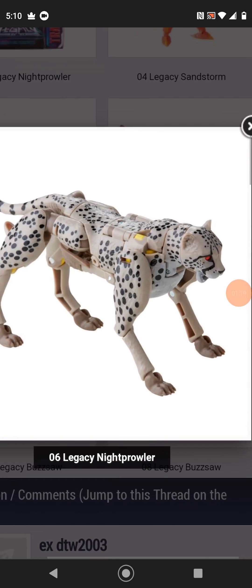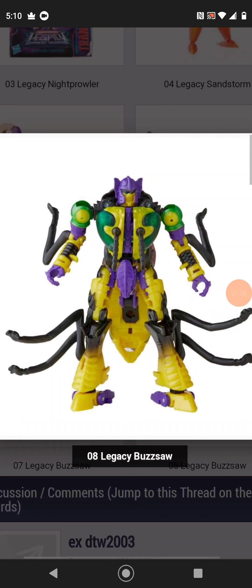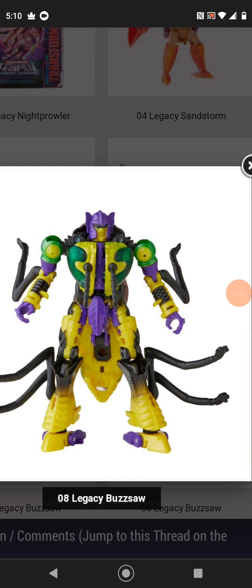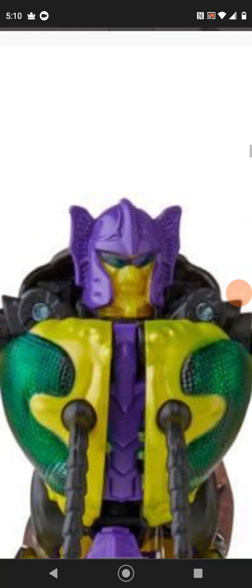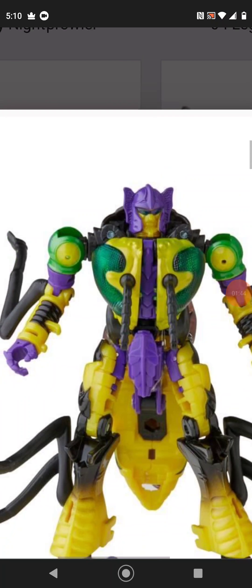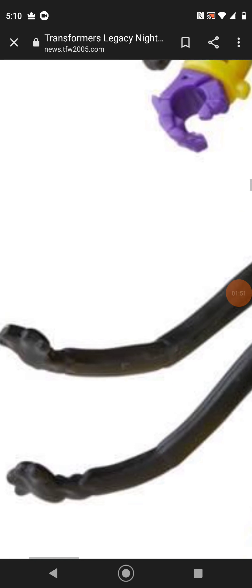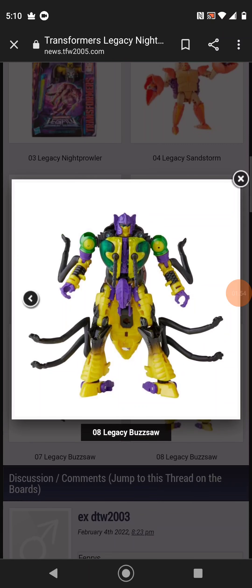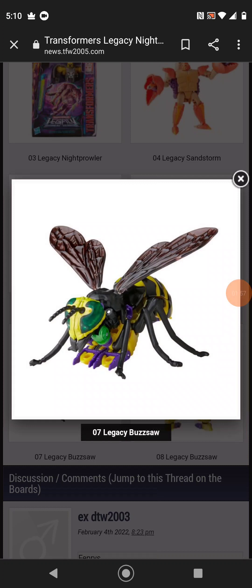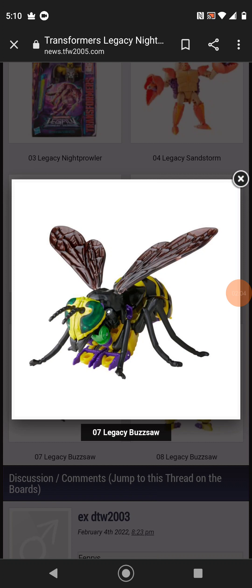I hate this. This is just insulting. And we have Buzzsaw — this is actually the most interesting. He's a redeco of the Kingdom Waspinator, and from what I've heard it was pretty good. Seems like a light pipe, and the green plastic they used on the wasp head looks very cool. I actually like this one, though I'm not sure why they used the matte finish on the legs — doesn't really look good. For some reason this reminds me of some sort of molasses, but it still looks really good.